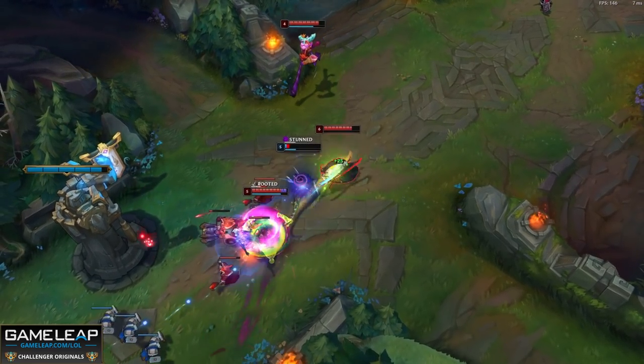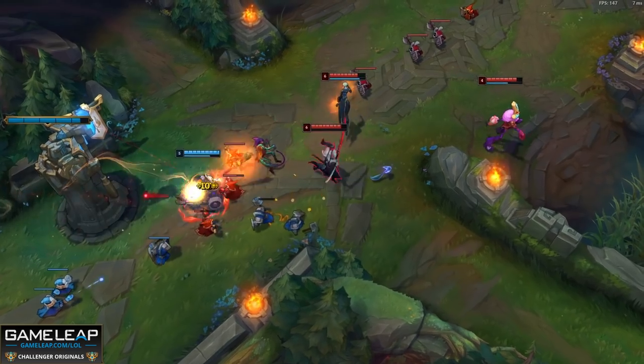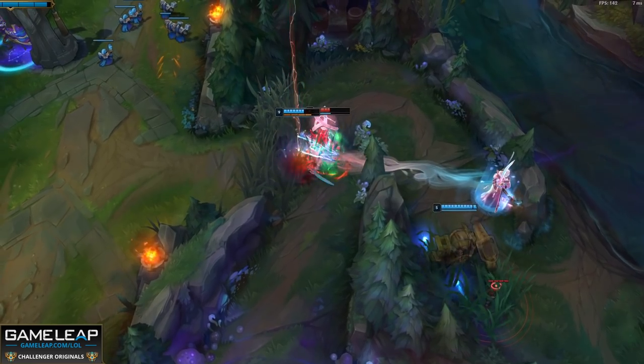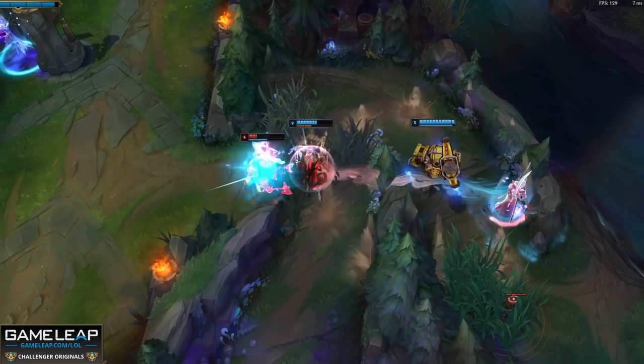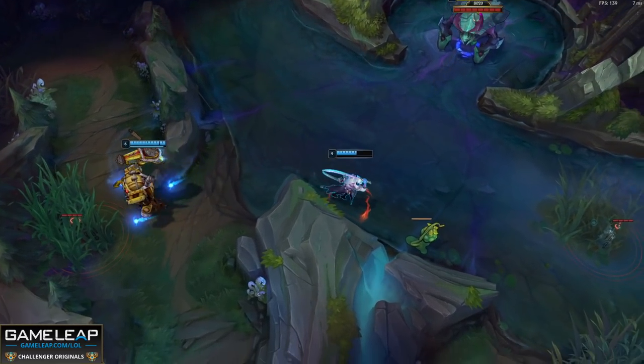If your jungler doesn't have any real CC, like an Evelynn or Nidalee, you can combine your whirlwind with your flash - this makes it a lot harder to dodge. Your whirlwind's animation is actually kind of slow, so if you can shorten the distance it has to travel by flashing beforehand, this is a must-master combo.